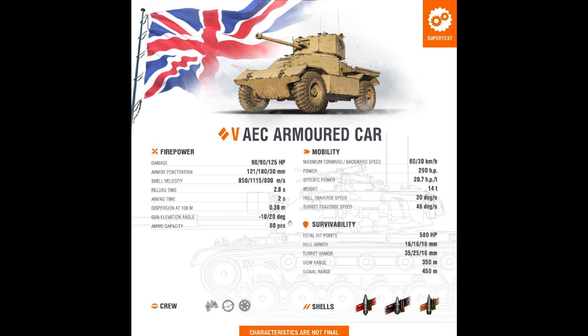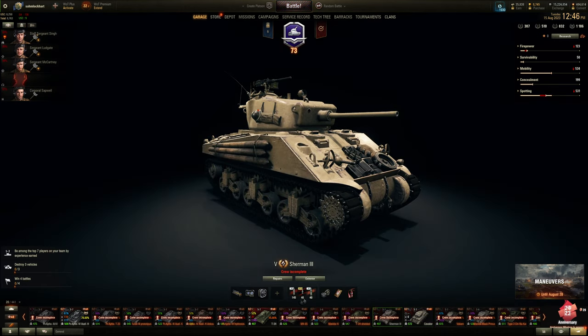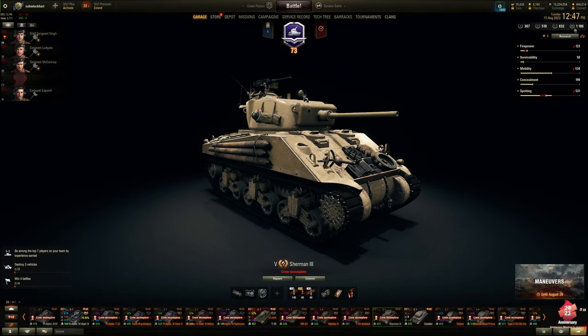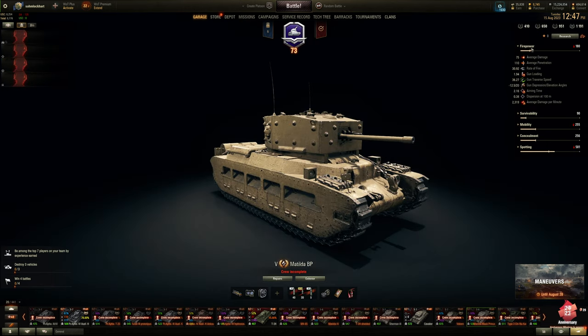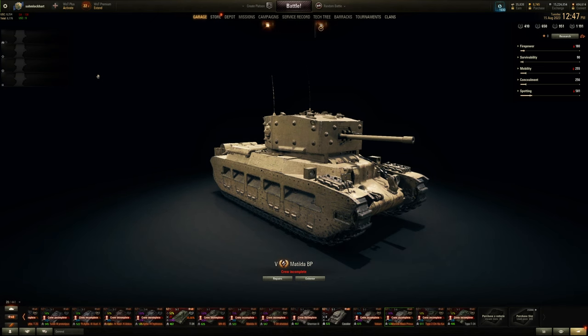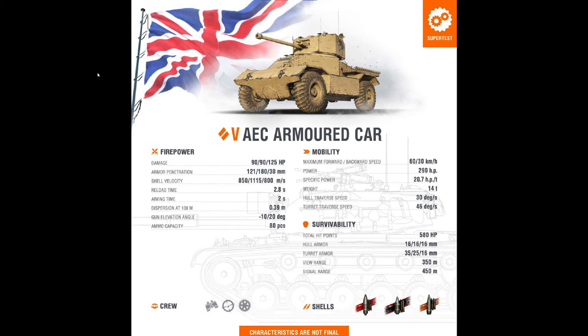Ten degrees gun depression and 20 degrees elevation — that's okay. 80 rounds is about the same as the Matilda Black Prince for a six-pounder gun. The Sherman III has about 225 rounds of six-pounder ammo, so this is only about a third of that. The Matilda Black Prince has about 65 rounds, so this vehicle has a decent ammo count, but you'll run out if you spam too much. Top speed is 60, reverse is 30 — that's fine for an armored car.